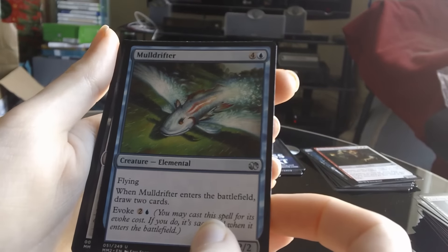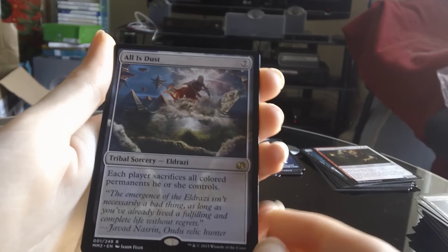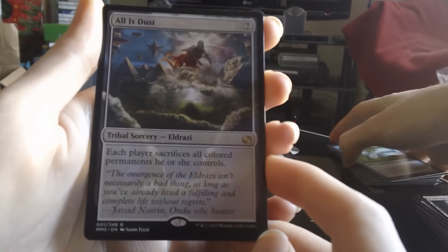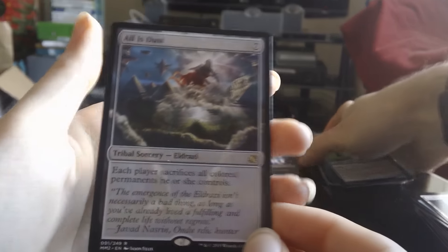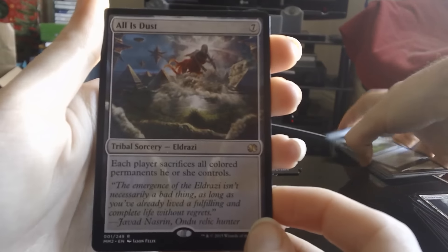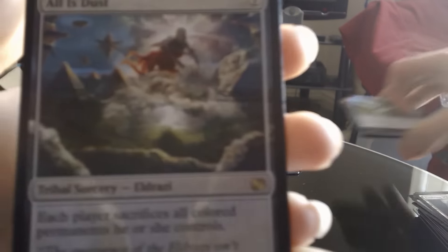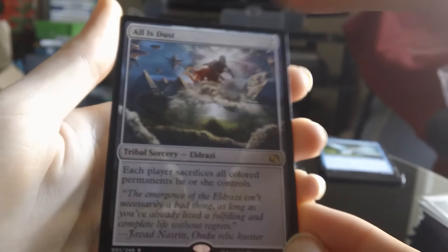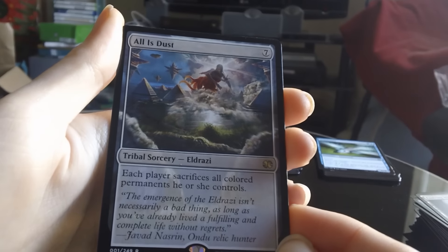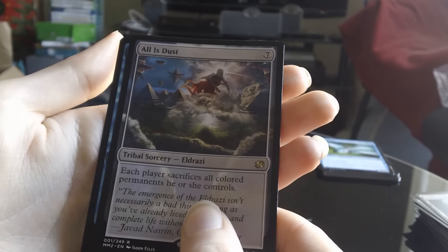Oh it's black — is that black? All is Dust! That's not too bad, that's about a ten dollar card I think. Actually it might be twelve dollars, somewhere around there. It's a cool card, I like the art on that card a lot — because it's like a weird Zendikar-ish one, it's got the art in the background of the border as well. I really like that card, I'm glad I got that one.